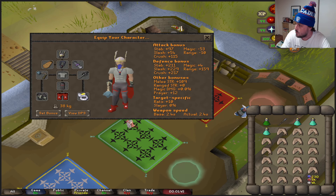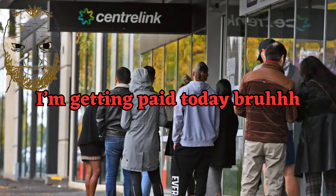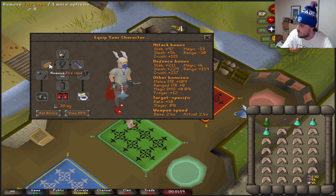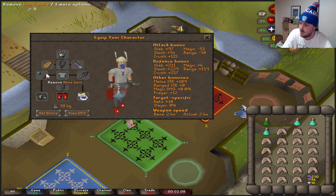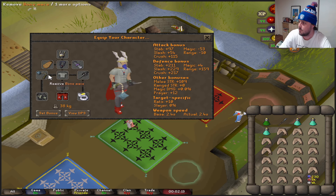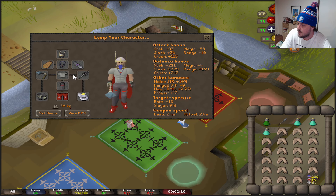Alright, here's the welfare gear lineup: helm of Neitiznot, amulet of fury, fire cape, rada's blessing — you can use a holy scroll or whatever the blessing is called. You obviously need a rat bane weapon; I'm using the bone mace going for melee. Fighter torso, Avernic defender, obsidian platelegs, ferocious gloves, dragon boots, berserker ring.